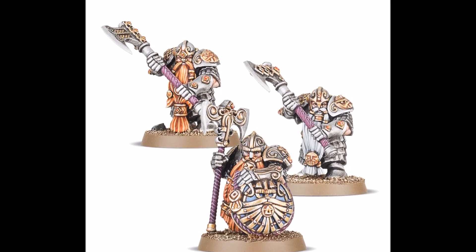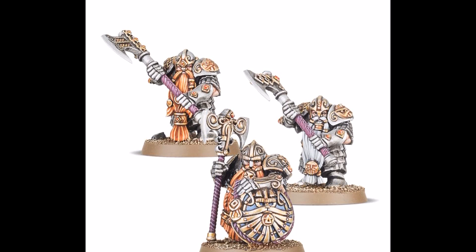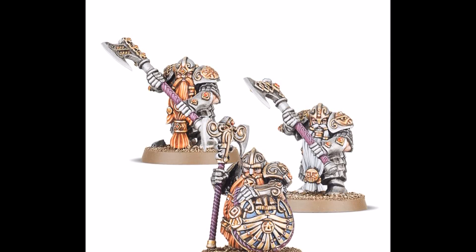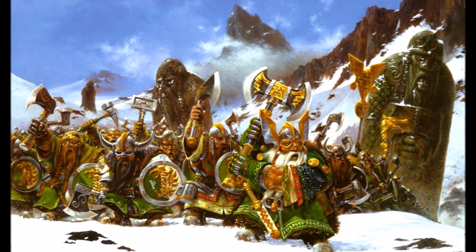They have two weapon options, and while the Ancestral Hammer and Axe have a use, I'd almost always recommend the Ancestral Great Axe. The weapon hits on fours and wounds on threes, which is the opposite of the hammer and axe, but the real difference is the Great Axe is Rend 1. One attack per model isn't going to be doing much damage, but the Rend is a nice bonus.